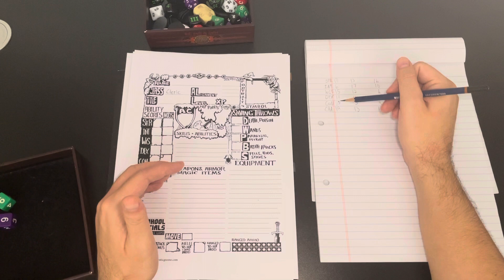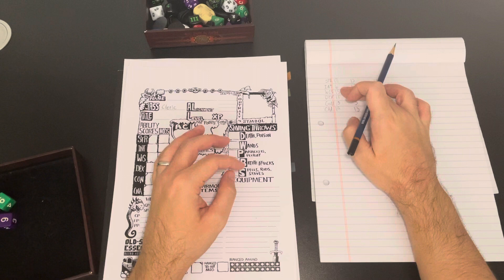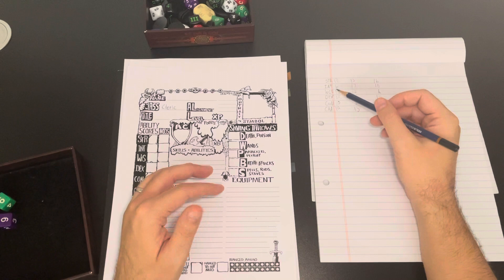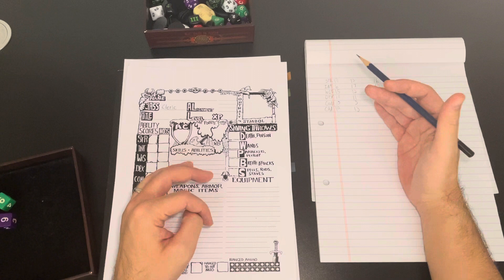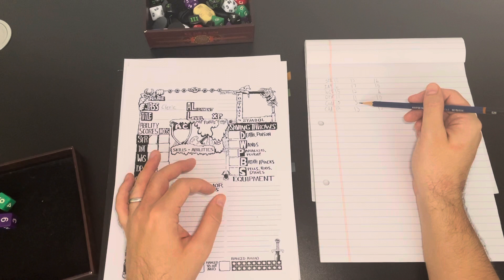For the first roll we have a 13 and a really awesome stat line — a high wisdom, which lends us to playing a cleric, because we want to get as high an ability modifier as we can for our prime requisite. In this system that grants bonus experience points. For a cleric, wisdom is the prime requisite, so we want it as high as possible to get bonus XP and level up faster for more hit points and spells. For our second set we have a really awesome set except the constitution, which sadly was only a five.